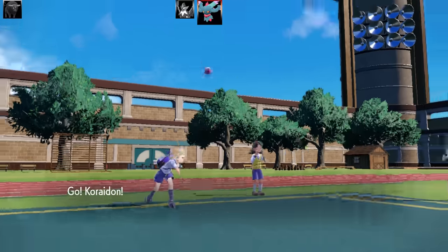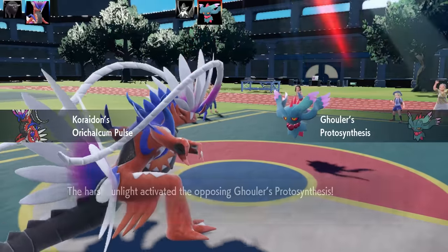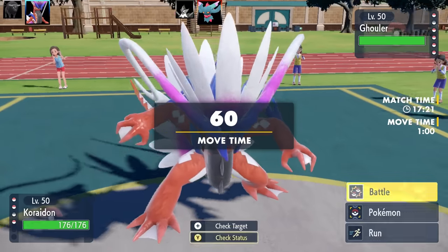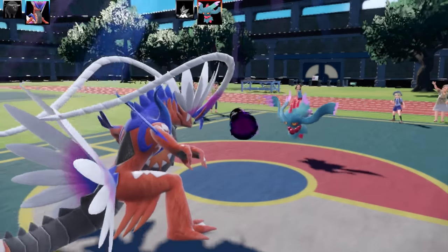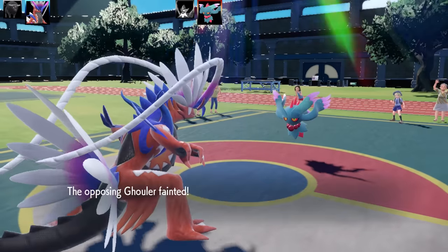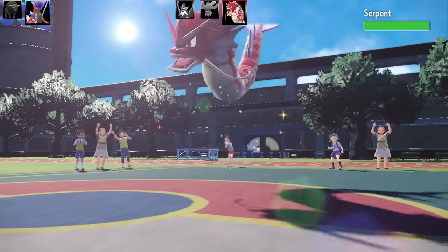Next is Koraidon with its signature ability Orichalcum Pulse, which summons harsh sunlight and boosts the Attack stat by 1.3 times. The set is max Attack, max Speed, Jolly nature, Weakness Policy: Reversal, Endure, Flare Blitz, and Wild Charge. After Flutter Mane one-shots Tauros, Koraidon comes in and KOs Flutter Mane. I suspect the opponent's Flutter Mane was running Choice Band given the huge damage output.